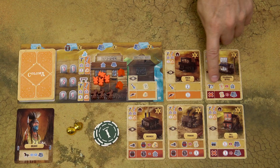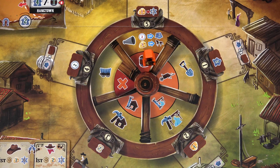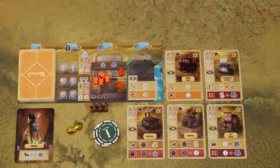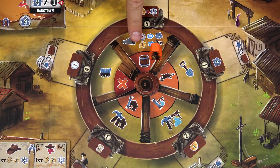When you place your pioneer on the Barker tile, you can buy tents for 2 bucks and horses for 1 gold nugget each. As indicated by the blue arrows with an infinity symbol, you can repeat this as many times as you can afford. When you buy horses, take them from the general supply and place them in front of your lodge. You can have a maximum of 6 horses.